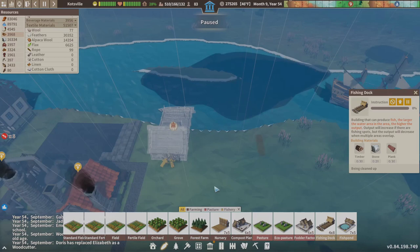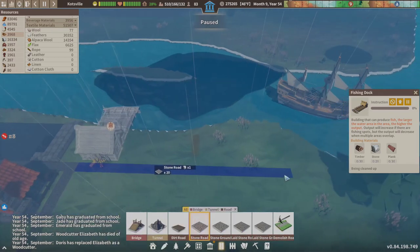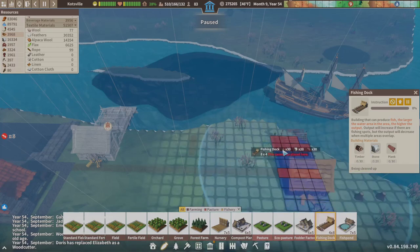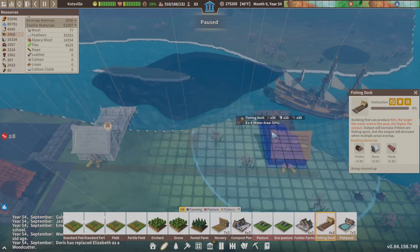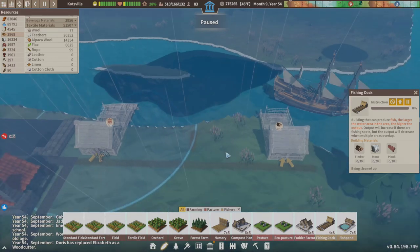I want to just put a road in and make my life easier. We'll do the fishing right here. Notice the bubbles are just barely touching each other — I could separate it one more, but I'm not going to. I'm going to double-check something and I want to place my salt manufacturing in the middle.